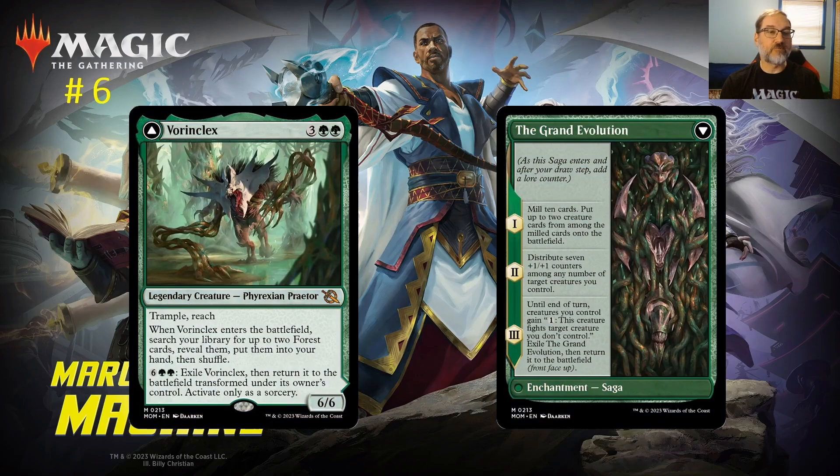At number six: Vorinclex. For three and two green mana you get a legendary 6/6 Phyrexian Praetor with Trample and Reach. When Vorinclex enters the battlefield, search your library for up to two Forest cards, reveal them, put them in your hand, and shuffle. That additional land draw makes it easy to ramp into Vorinclex's transformation cost of eight total mana.